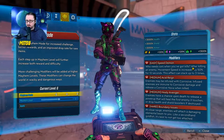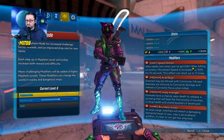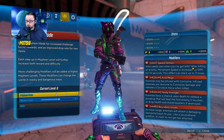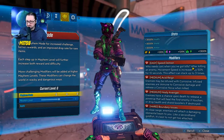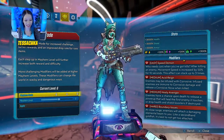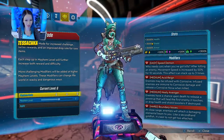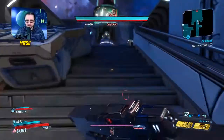And then you have Boundary Issues at the bottom there — that's a hard modifier. At close range, enemies will attach a damaging elemental beam to you. 'Like a secondhand goldfish, it's best not to get too attached.' You can see at the top 3000% for health, shields, and armor modifiers. So this is Mayhem 6 Gigamind.